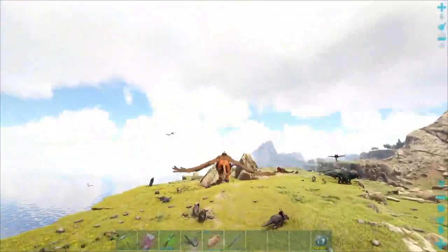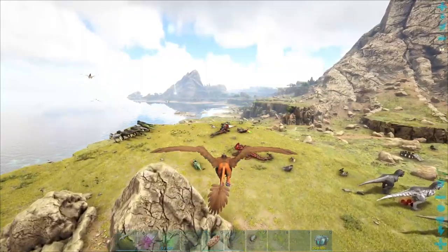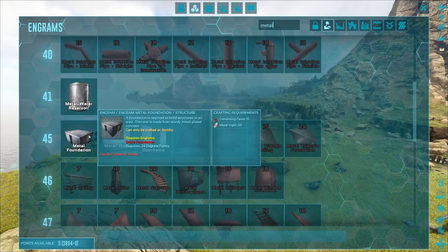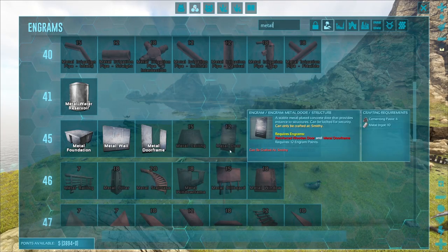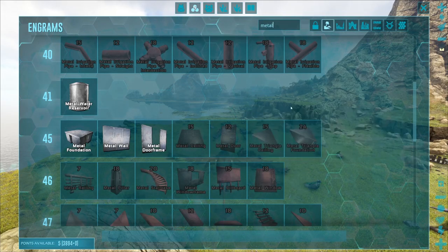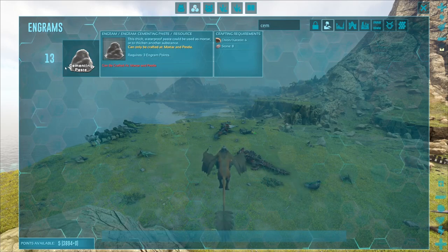For us to do that we need a lot of things. We already got a good dinosaur to farm metal — the Magma Sword is one of the best things for that. However, to make the metal walls you also need cementing paste. We're lacking on cementing paste. A way to get it is just use a frog, but I want a cementing paste farm. You can make cementing paste using chitin and stone — we already got stone and metal covered with the Magma Sword, so now we need a chitin farm.